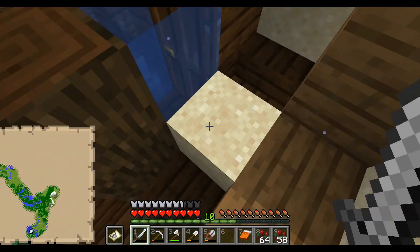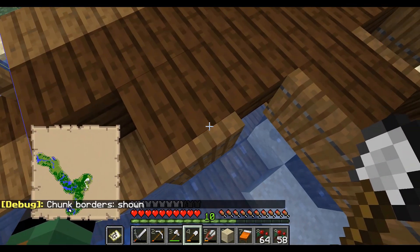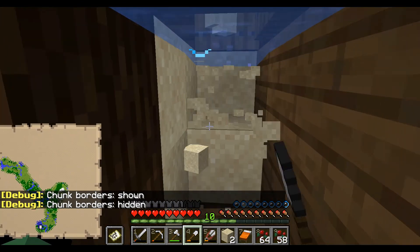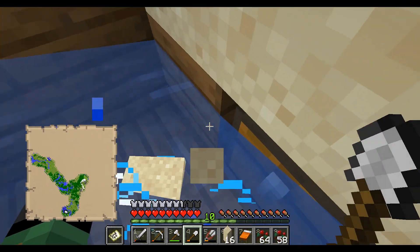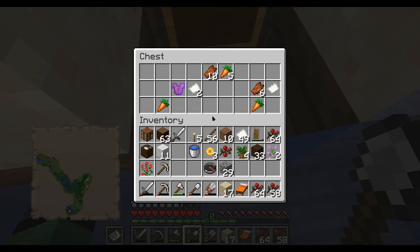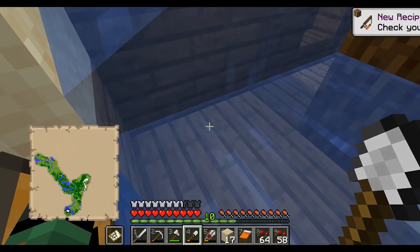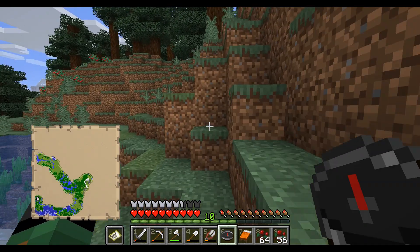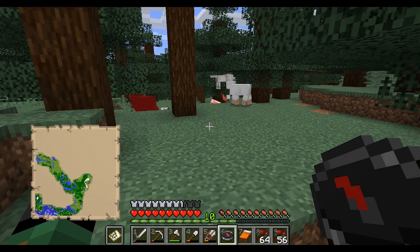Lots of trapdoors and lots of things inside. Let's switch over - shipwrecks can sometimes generate more than one in one spot, which is really weird. They can be pretty glitchy so we might not find anything. Oh - maybe we will! Carrots! I don't think we had carrots - carrots, that's amazing! Some rotten flesh, some paper. We've never had carrots before, now we have carrots - that's awesome!